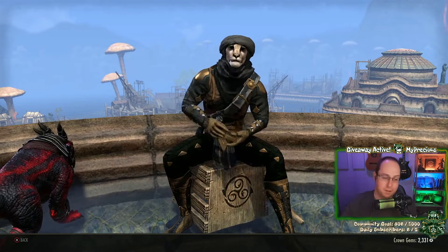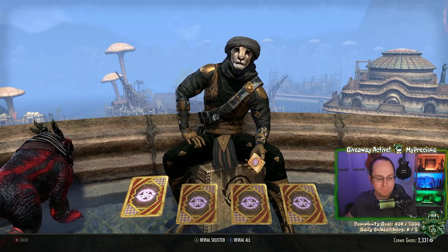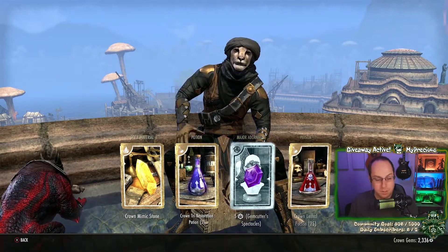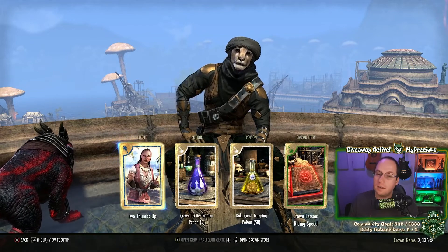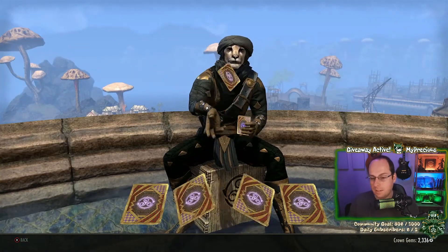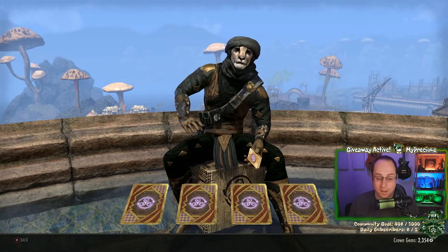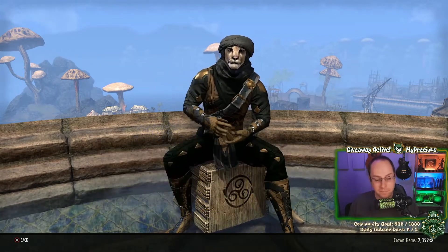Let me just get something to drink and then open another crate — we have many crates to go through tonight. To explain why crown-to-gold rate is lower: the more players there are, the lesser crowns might be worth. On console there's not a lot of supply and demand, so it stays around 100 to 120 gold, not even 'k'. We're getting quite a lot of gems because I already have most items from this set.